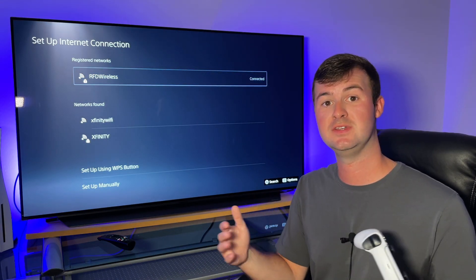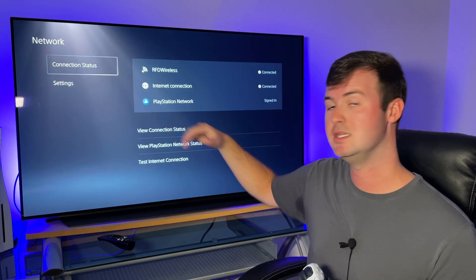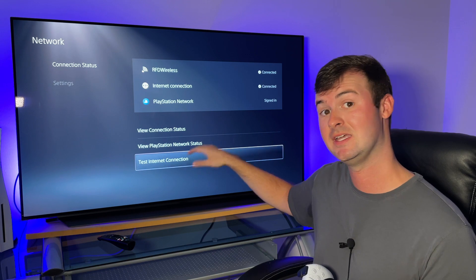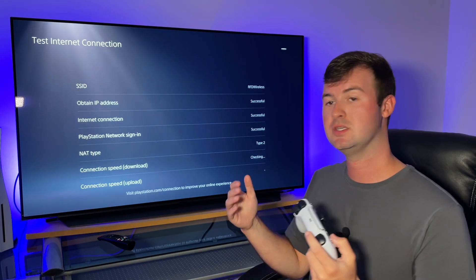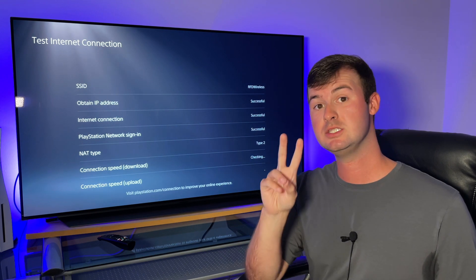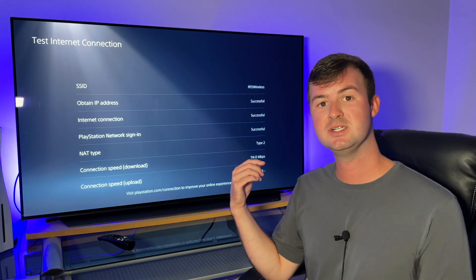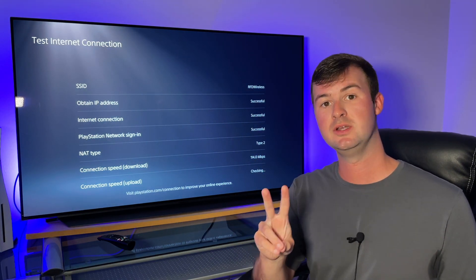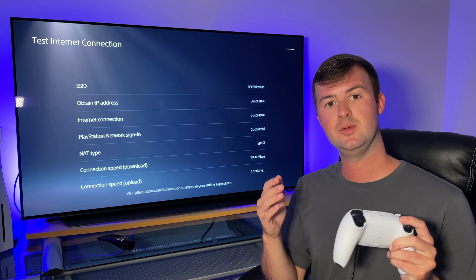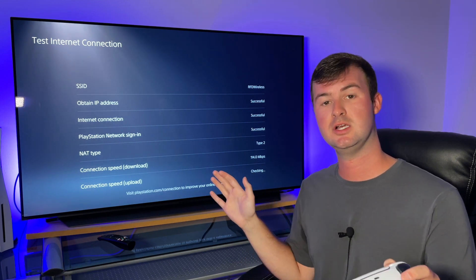Once that automatic connection process is finished, go back and run a connection test for the new Google DNS servers. Do that by going back up to where it says Connection Status, then back down to where it says Test Internet Connection. You want to run at least two internet connection tests for every DNS server you try out, to make sure that the numbers are higher on average and that the variance between test numbers is not too widespread.